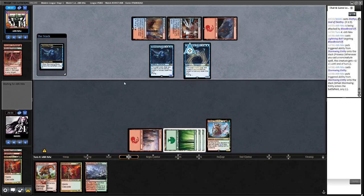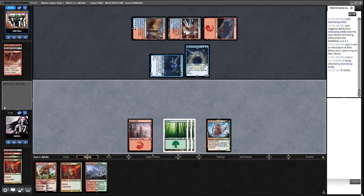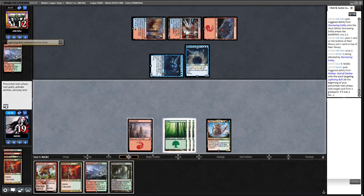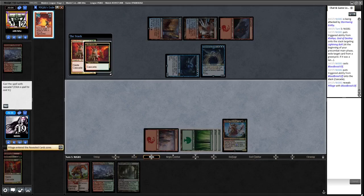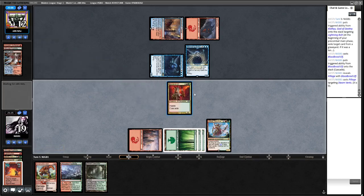We want to Blood Braid into something good here — like a Bolt, Flame Slash, or Seasoned Pyromancer. We hit Pillage which is our one copy kept in the board — we haven't hit well from these Blood Braid Elves unfortunately. Although the opponent is kind of short on mana.